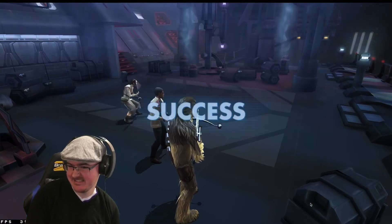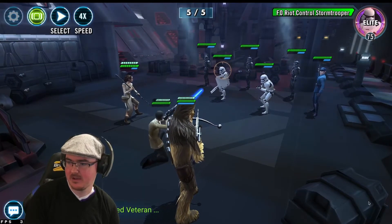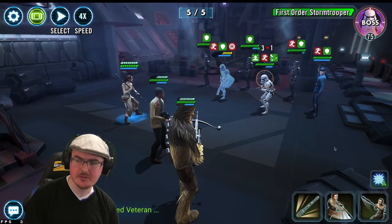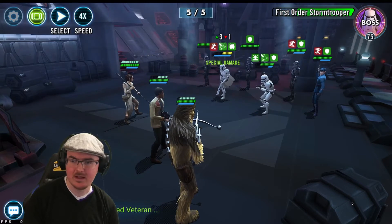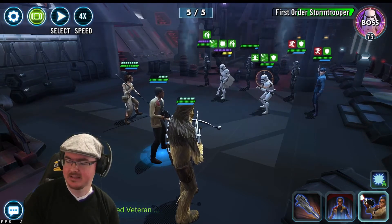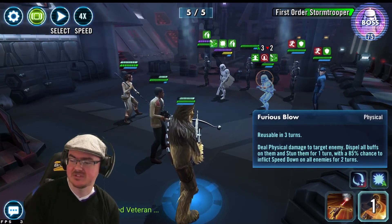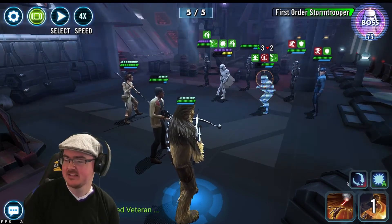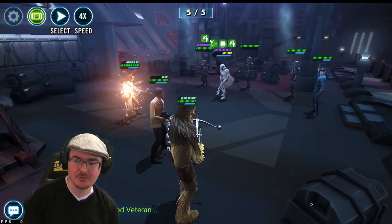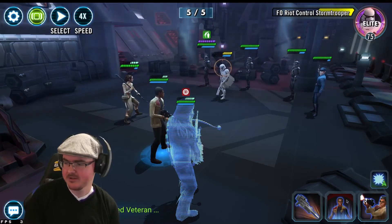Nearly there — wave five, how difficult are you going to be? We've got a Riot Control again, let's keep him quiet. I won't hide it — I don't really know the Vets too well; I haven't used them in GAC much because they haven't been built well. The general gist: this one lands Expose, that's a cleanse. This one dispels all buffs and stuns with an 85% chance to apply speed down. They're all good kits to a degree — better now they're Resistance rather than just Scoundrels, but they could do with a little punch-up still.